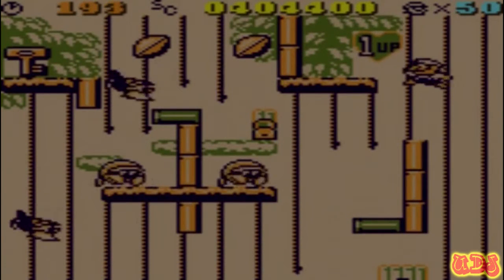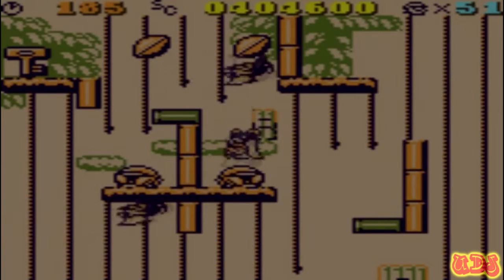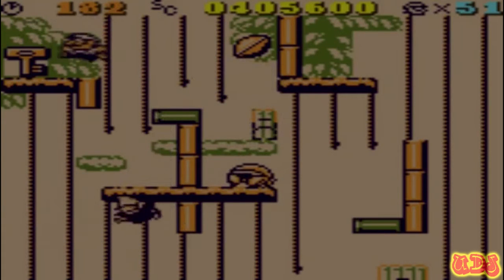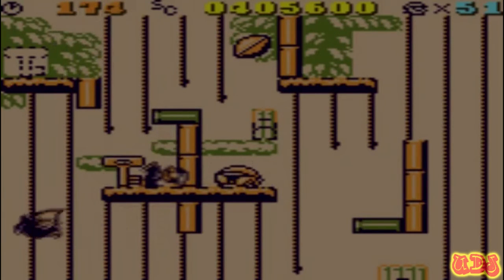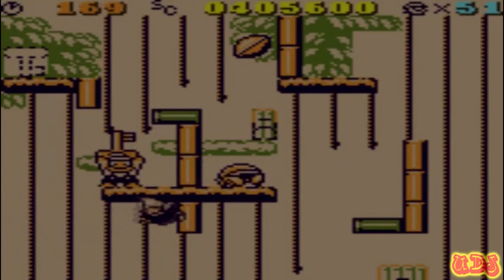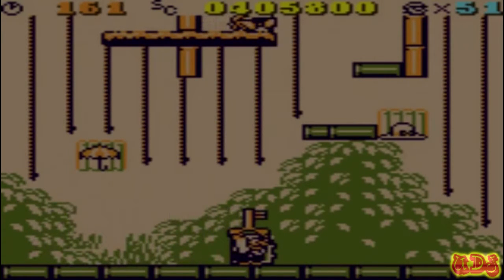Luckily we have infinite one-ups, so we can be here literally all day. Hell, this could be the 28th take and you wouldn't have known. Perfect! I'll go ahead and get this key. The idea is to not get hit by that! Oh, that's terrible. So the idea is we'll just kinda throw it and go down with it. Perfect. And with that, level's over.